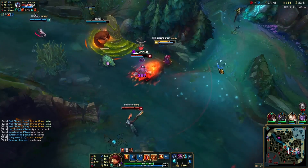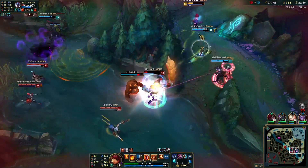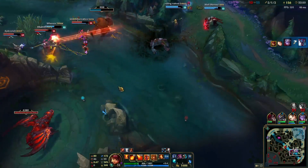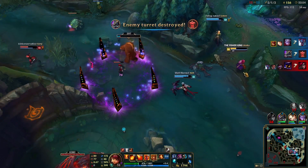When Annie summons Tibbers with her ultimate, he doesn't only deal damage as he lands, but sticks around for a while, attacking enemies who stray too close. Tibbers can also be controlled by Annie after he's cast, letting her use him to chase down targets.